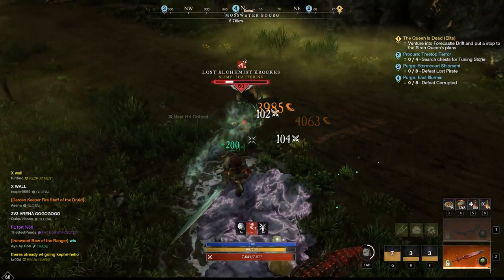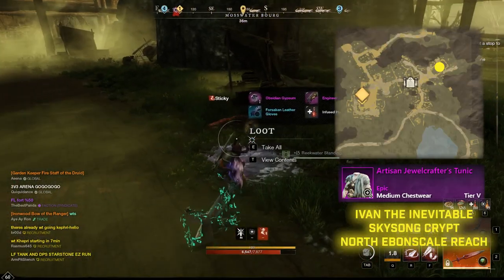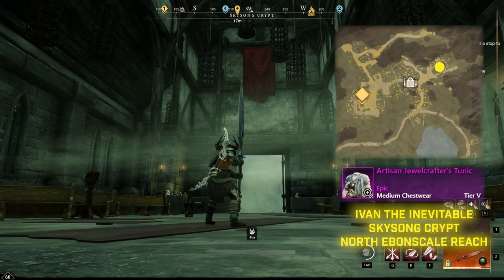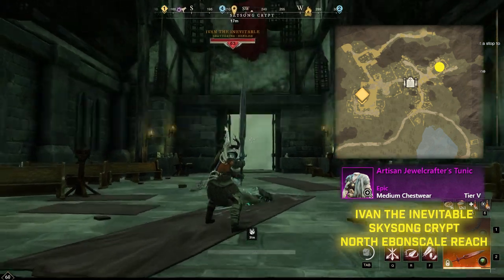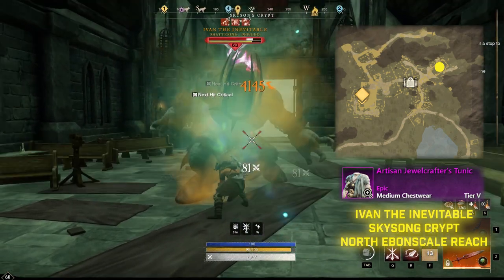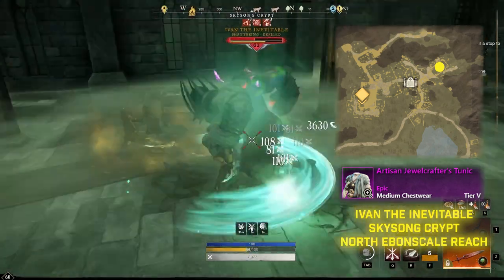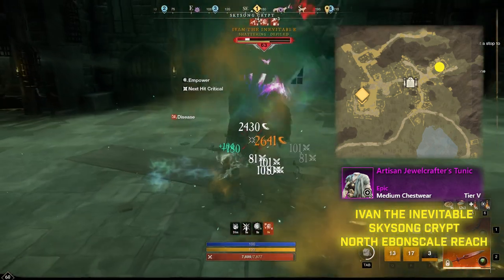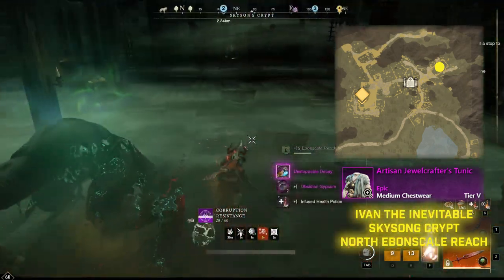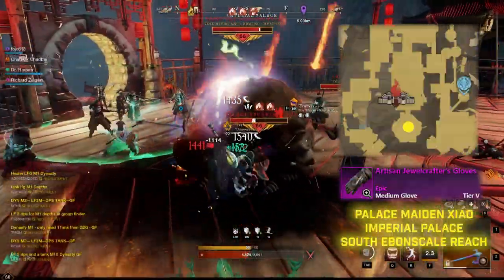Next up we have Ivan the Inevitable. Ivan is also super soloable and easy to do. There are always a ton of people up here because this is a great place to farm for gypsum, so no matter what there will be enough people to take him out easily. Ivan spawns fairly quickly and is a super easy farm, so you should really get this Jewel Crafter's Tunic in no time.